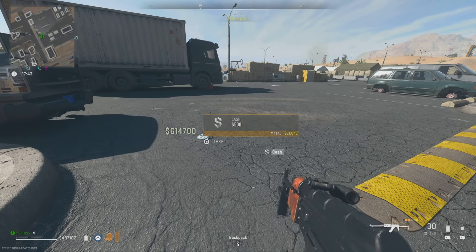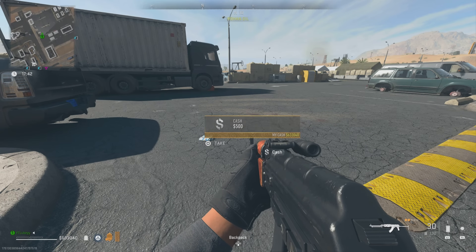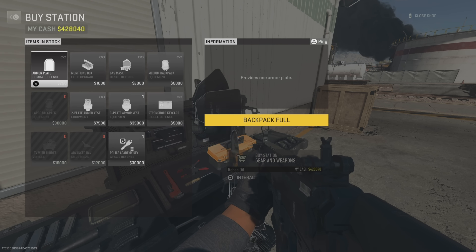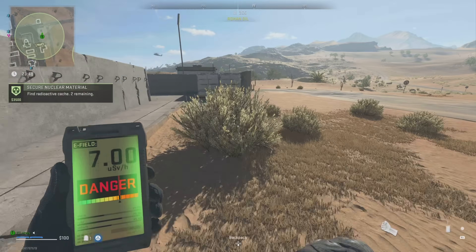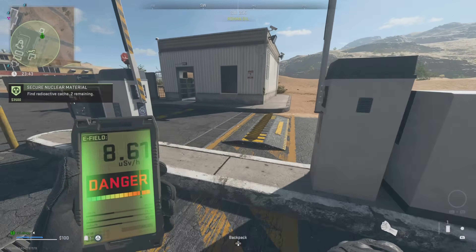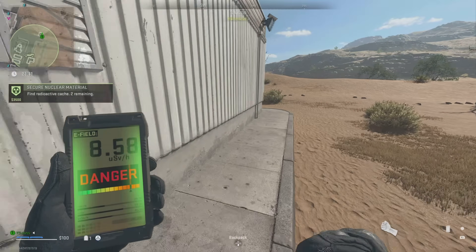You all probably know about this brand new XP glitch where you can get unlimited money and unlimited XP by buying a bunch of stuff at the buy station. However, I've been getting a lot of comments and seeing a bunch of people struggling to do this method, so before it gets patched I'm going to show you guys everything you need to know in order to do this correctly.